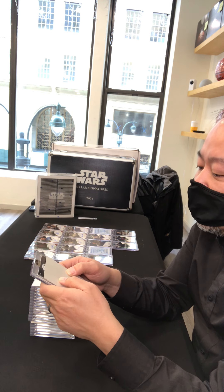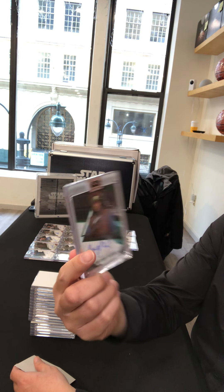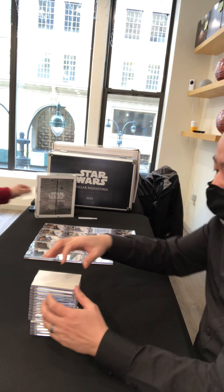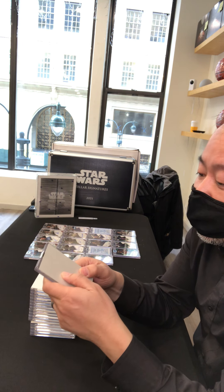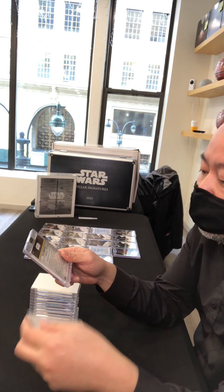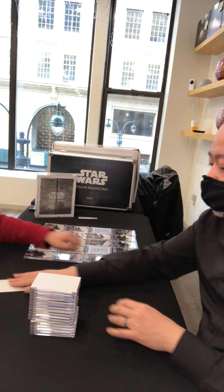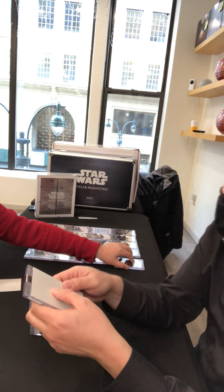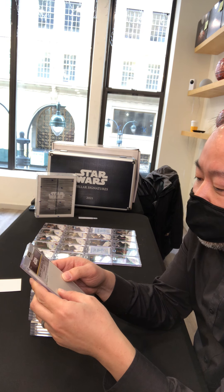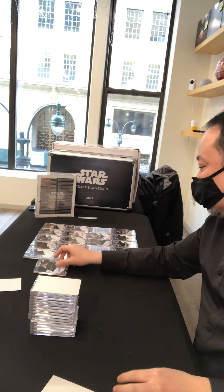These are probably some of the anime characters — Captain Panaka from the prequels. If my 1-of-1 is Jar Jar Binks, I'll be very unhappy. Then ES — this is the Armorer, Emily Swallow from The Mandalorian, out of 25. They have a lot of Mandalorian signers, but they didn't include Pedro Pascal unfortunately.